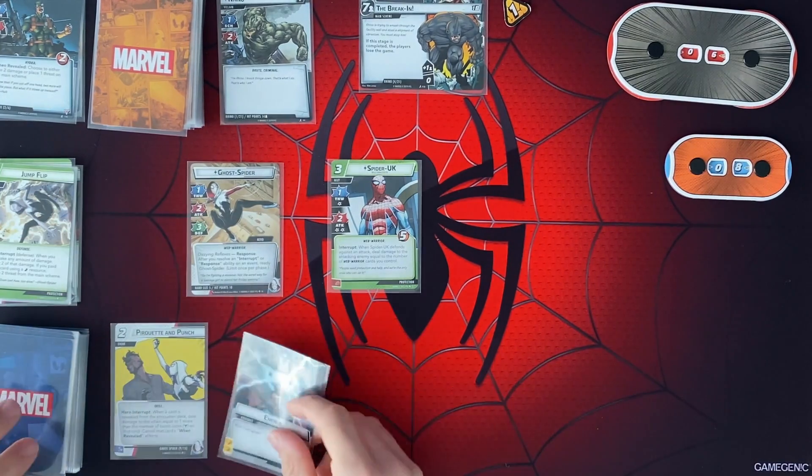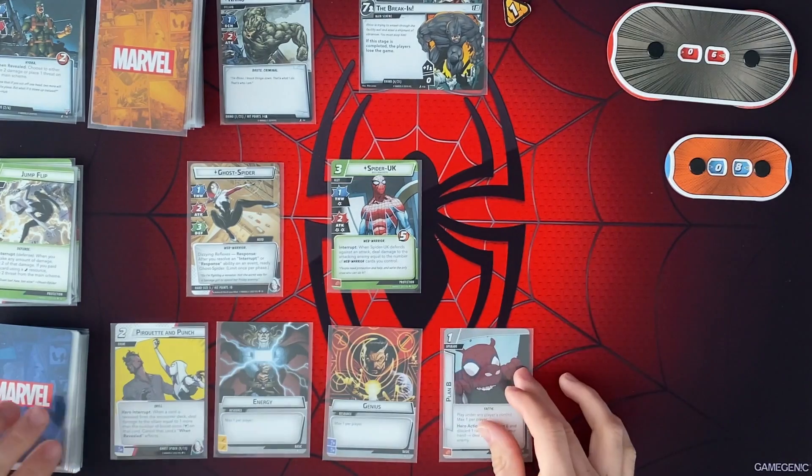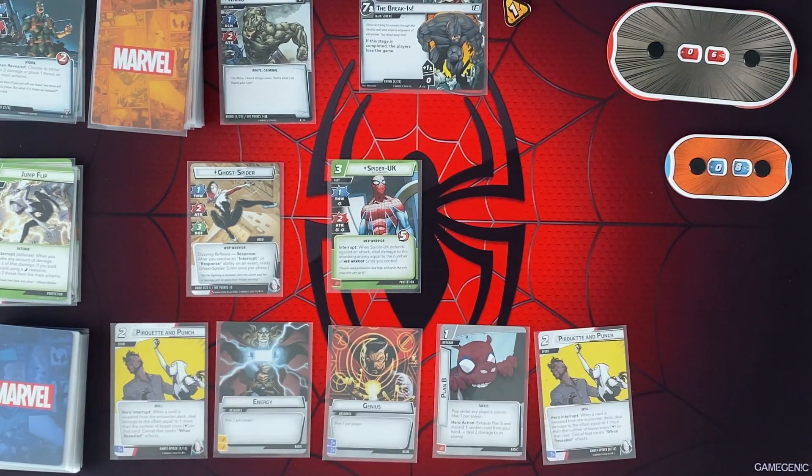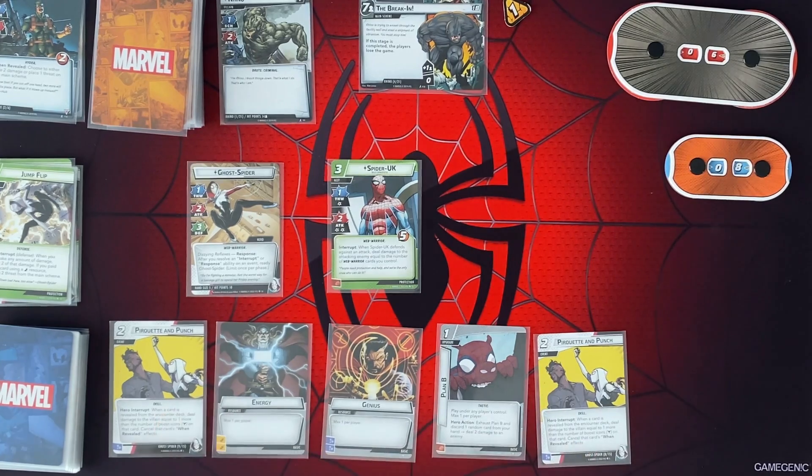So I think that's going to be it. We didn't do any damage to him this turn, but we did a lot last turn. We're going to draw up to our hand size of 5, which is looking like just a bunch of resources. Not a big fan of that hand, to be honest. But we can use these resources to cancel some when revealed effects.